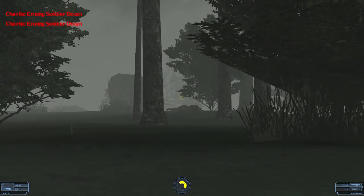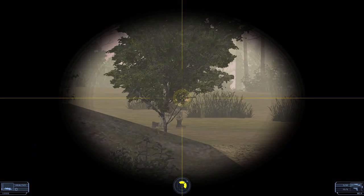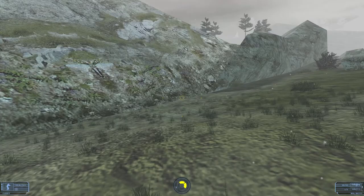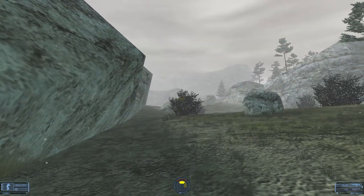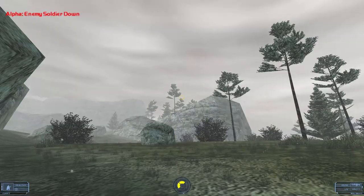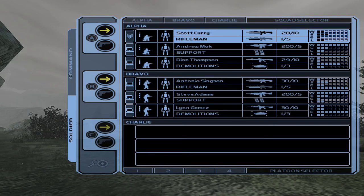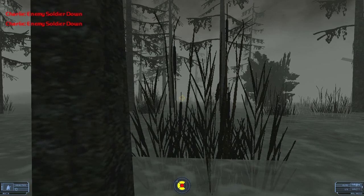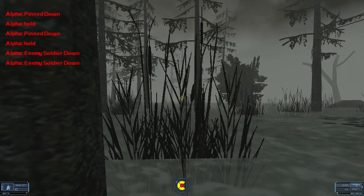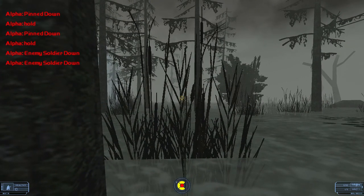The next way Ghost Recon achieves this feel is through the gameplay mechanics. The game is set up so that the player is the team leader of a unit of special forces, aka Green Berets. All of the player's decisions affect the whole team. If the team succeeds, it's because the player ordered the right commands. If the team fails, it's because the player ordered the wrong commands. The game makes the player accountable for each person on the team, just like the team leader of a unit must do in actuality. This sense of accountability for the unit, combined with the narrative, drives home the sentiment of filling the shoes of the protagonist.